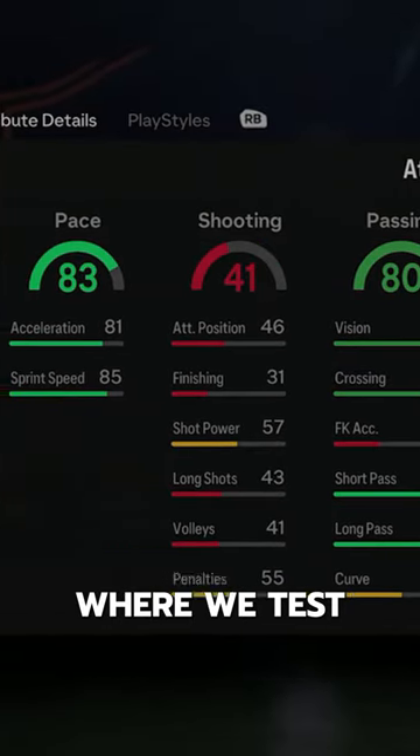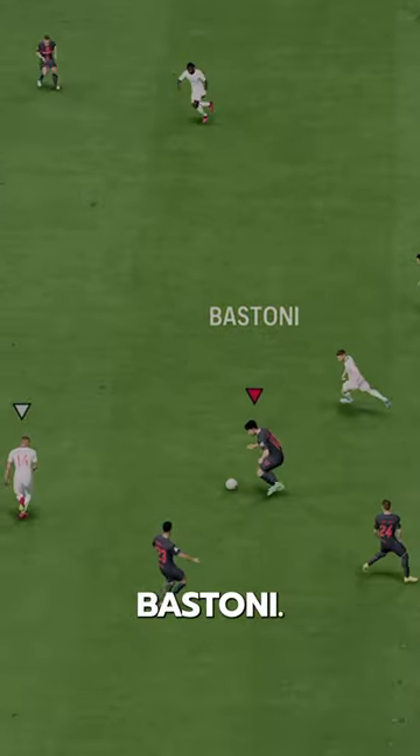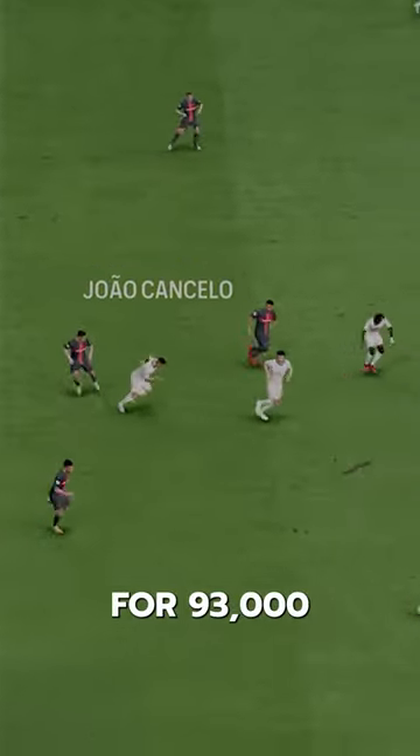Welcome to Baller or Bust, where we test FIFA cards so you don't have to. We've got Player of the Month Bastoni. You can acquire Bastoni via SBC for 93,000 coins.